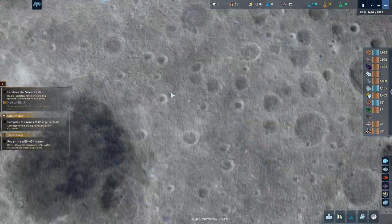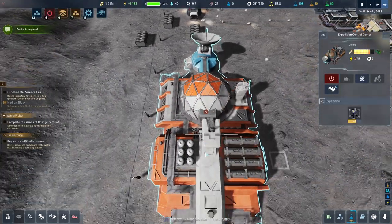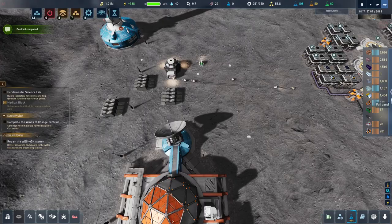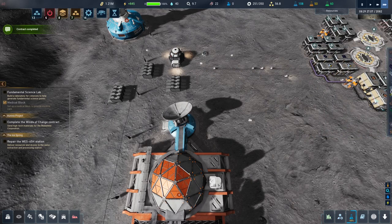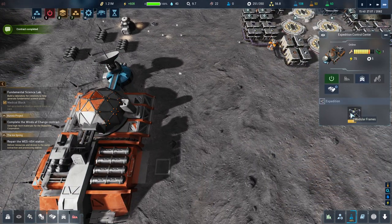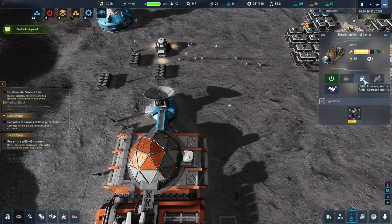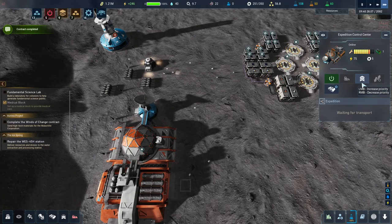We should have a bot coming to do this here - he's waiting for modular frames. Did I not buy that many modular frames? I think we may have used them to build the conveyor elevator, so we might not have any left. Apparently we have 15. Come and grab these - okay, they're coming.